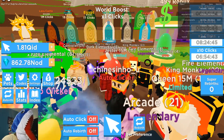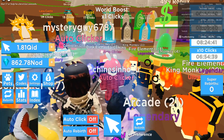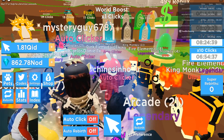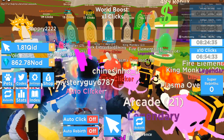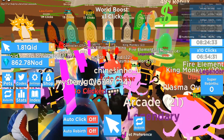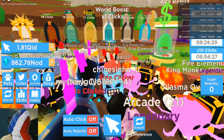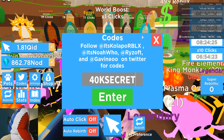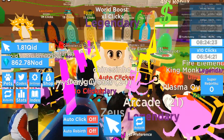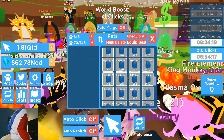The new Castle update is here in Clicking Champions. There's Update 32 and a code '40k secrets' that will give us a pet. Castle World has six new pets and one new secret pet. Let's go ahead and use the new code '40k secrets' — we got ourselves a legendary Zeus, which is a pretty good early-game pet.